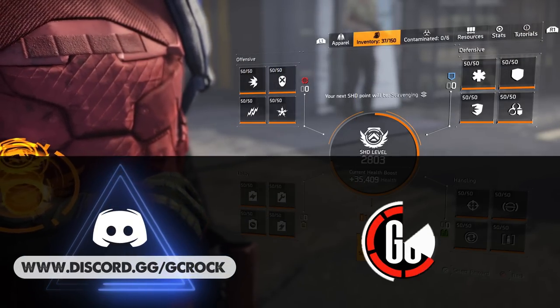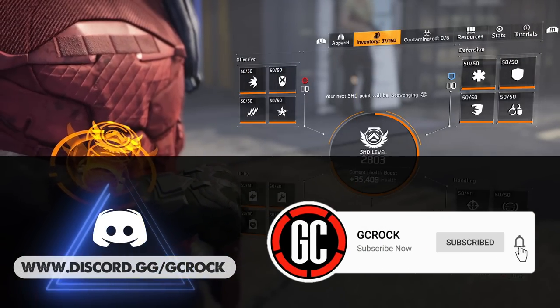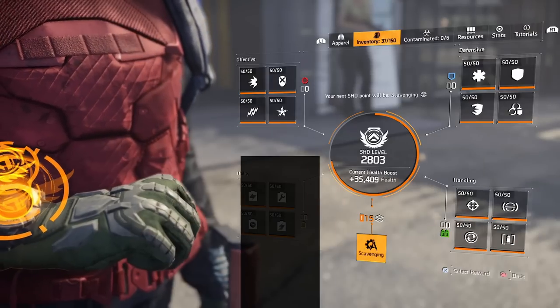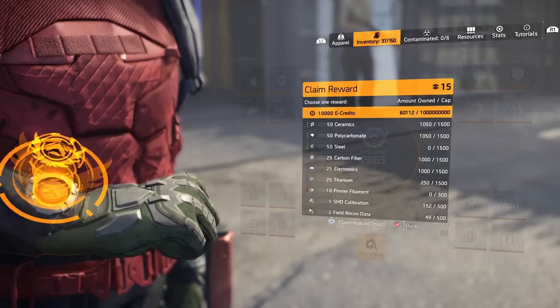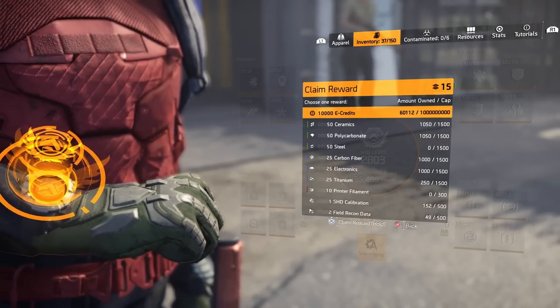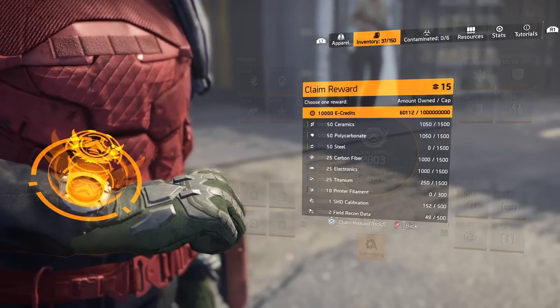Hello everyone. In today's video I'm going to be discussing how you can create a watch mule — basically how you can give yourself unlimited scavenging resources to keep giving you whatever resource you need in this menu to optimize gear or whatever else you want to do. We talk about it a lot in streams and a few of you have asked what we mean by that, so it's just a term the guys use for a character they use to give themselves unlimited scavenging points.